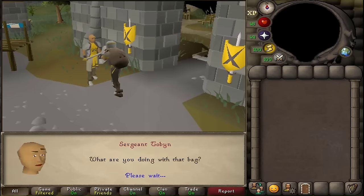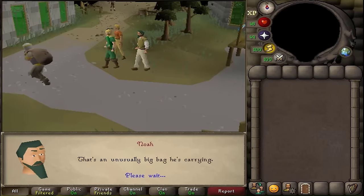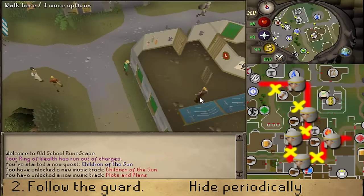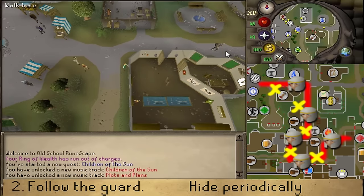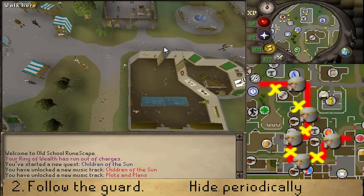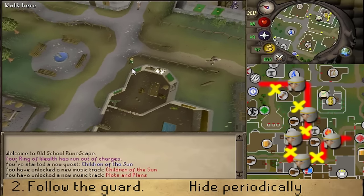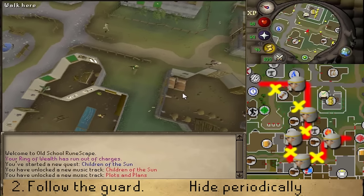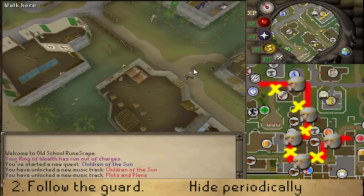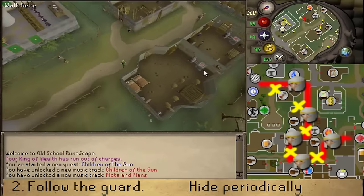After this cutscene is over, we will need to follow a suspicious guard. If you've already completed the quest Sins of the Father, this is really similar to that quest. First, stand on the western side of Louie's range shop and wait for the guard to turn around. After it has turned around and starts walking again, continue following the guard but don't catch up too fast, until it passes the southern building south of Louie. Then stand north of the building with the two cooking ranges. After the guard has checked if anyone was following, follow the guard south and stand in the south eastern corner of the same building — the one with the two cooking ranges.